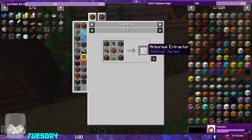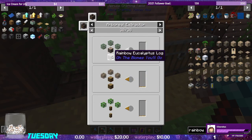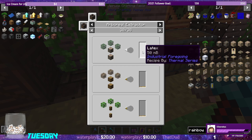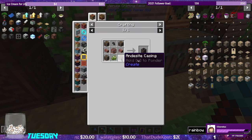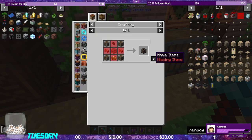The arboreal extractors — we're going to make two of them and set them on both sides of the tree. I'm going to go bougie and use a rainbow eucalyptus tree. When we grow it and attach it to the sides, it'll produce latex for us.